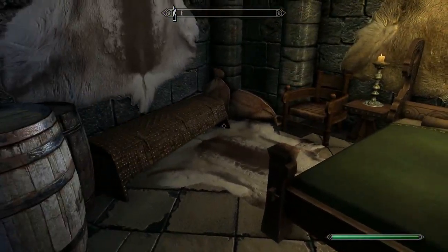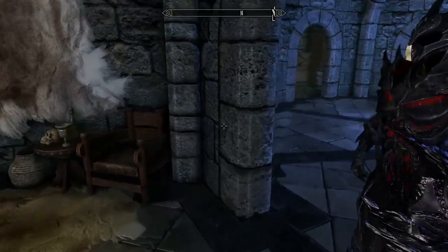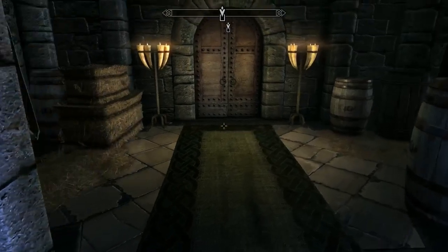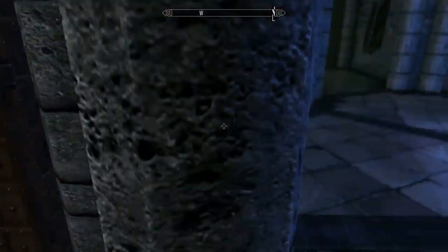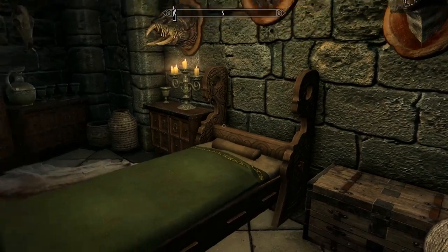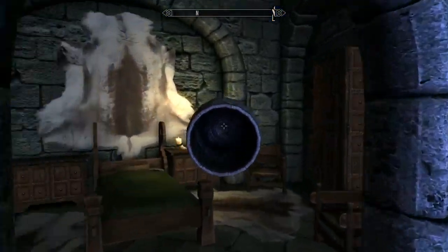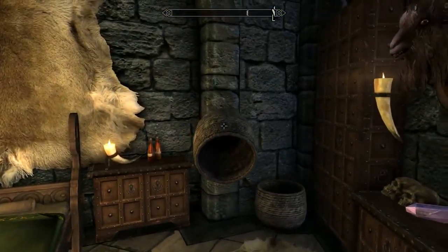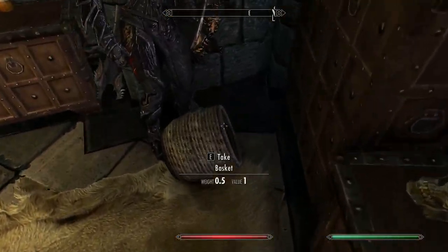Basically what you do is grab a plate or something along those lines — I can't find a plate so let me see if I can use this basket. You go over here and you kind of just run up against the wall. You can do this in any of these rooms. You kind of just run into it just like that — you see I was going through the wall. I think it's easier to do with the plate or the basket.